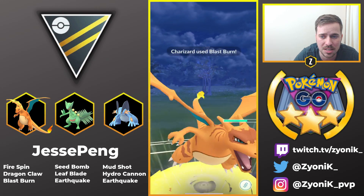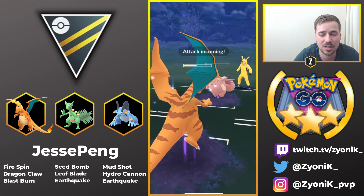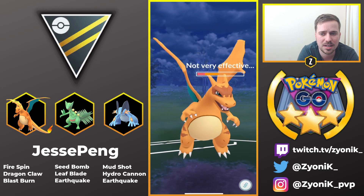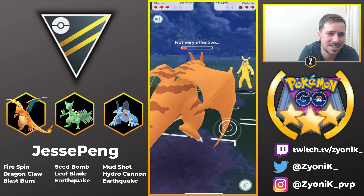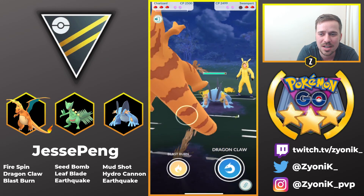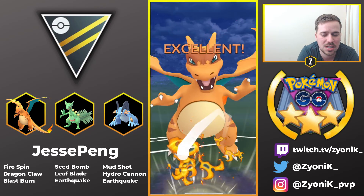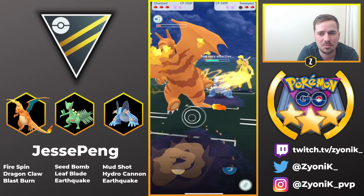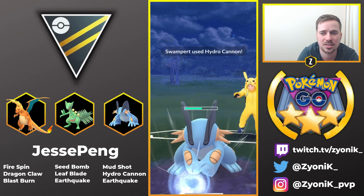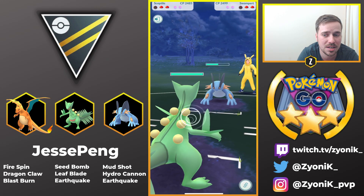Psychic is going to do quite a bit of damage. He goes straight for Blast Burn — he does not want to mess around — and this is looking really, really good. He can completely farm down the Clefable. He's not going to shield — it turns out to be Meteor Mash, not Psychic. Good counting there by Jesse Pang. Now we see a Swampert come in — this is a really popular team right now: Clefable, Swampert, and Alolan Muk, run by a lot of high-end players. He's already got the opponent's Swampert to half health, still has his shield, and can bring in Sceptile while keeping his own Swampert for the Alolan Muk likely in the back.